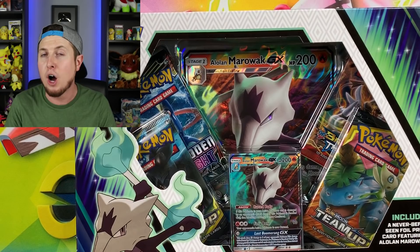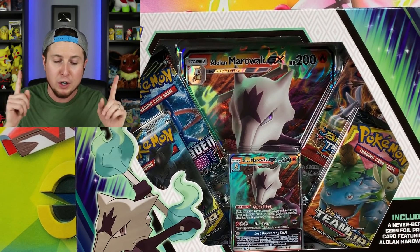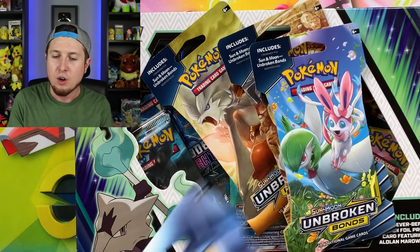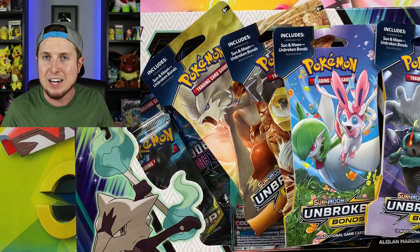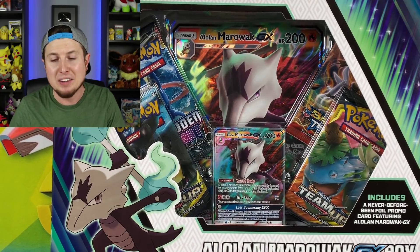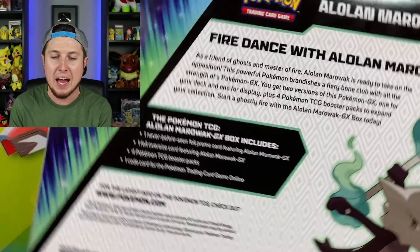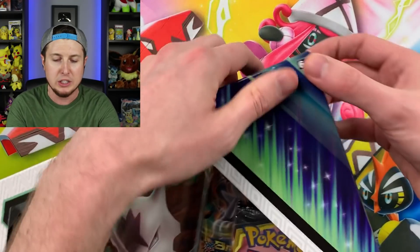This box does come out on May 4th, so this is a little bit of an early Pokemon opening for you. We are going to open up this Alolan Marowak GX collection box in today's video, along with four Unbroken Bonds booster packs — the brand new Sun and Moon Pokemon set. One of the first things I noticed about this Pokemon card box is the colors are very vibrant and they stick out. There's the back of it right there if you wish to pause and read it.